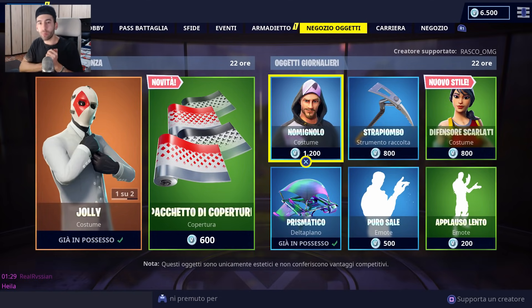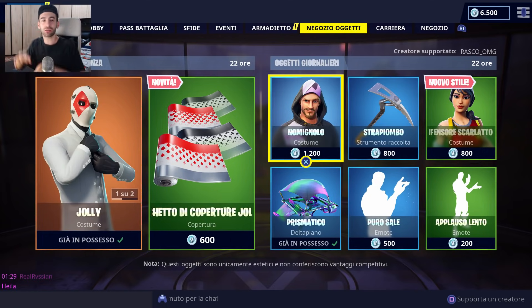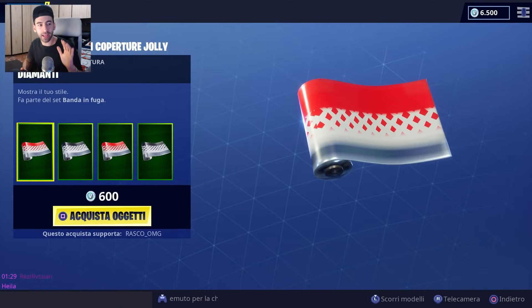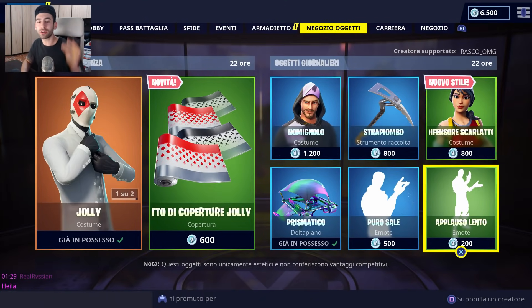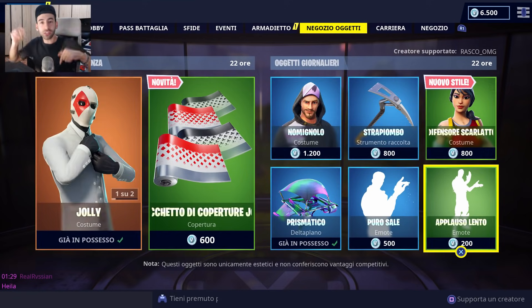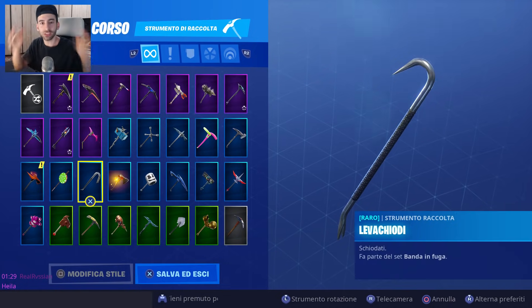È arrivato il vostro momento: qua sotto nei commenti, il commento che riceverà più mi piace lo andrò a shoppare. Oggi vi propongo il pacchetto coperture Jolly oppure la skin Difensore Scarlatto. Qualsiasi cosa voi deciderete, la andrò ad abbinare con Applauso Lento — un'emote che mi piace e voglio far tiltare qualcuno anche io.